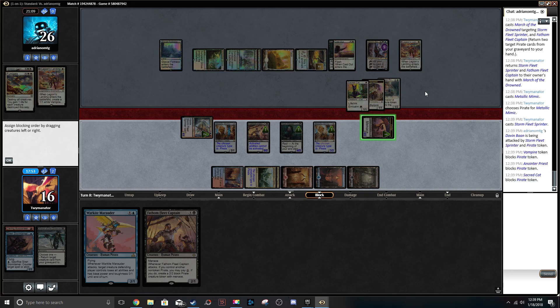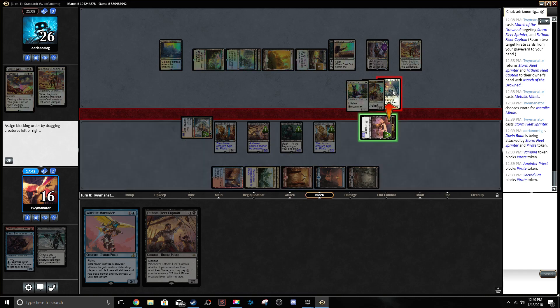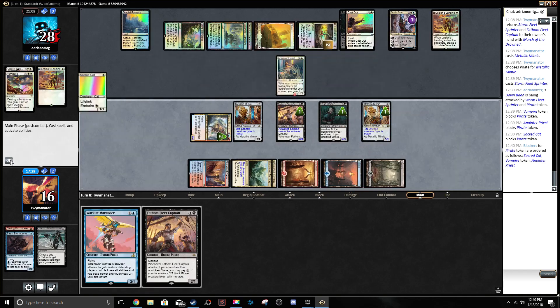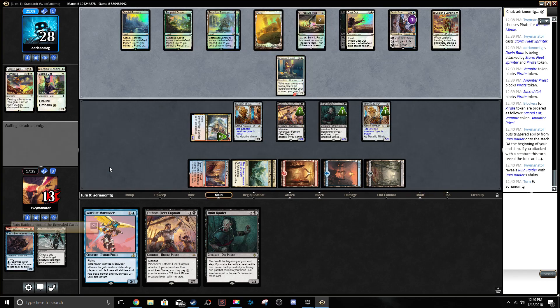How do we block here? If we kill this, there's just no point. We've got to get rid of the Anointer Priests — no, we're going to get rid of the Tokens. We draw another Ruin Raider. We've taken seven damage from Ruin Raider. He's living off top decks right now and I'm okay with that. He can keep stopping damage, but eventually we're going to get through.